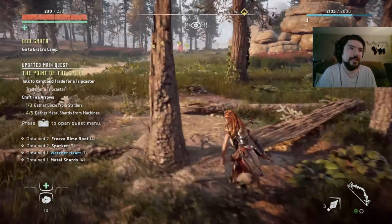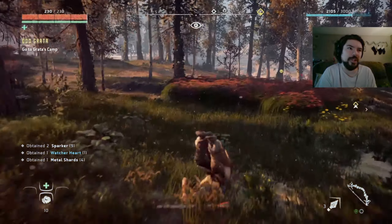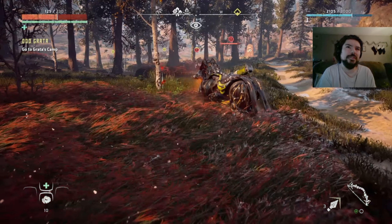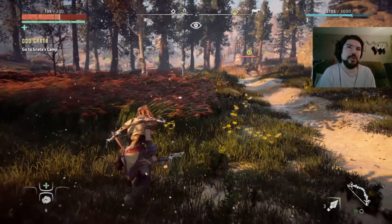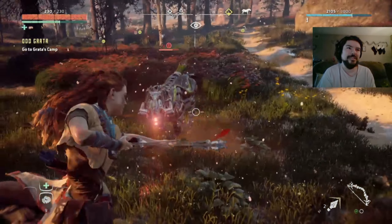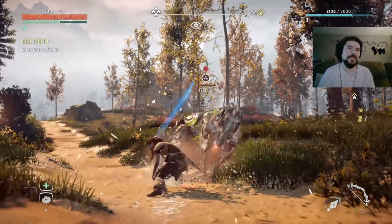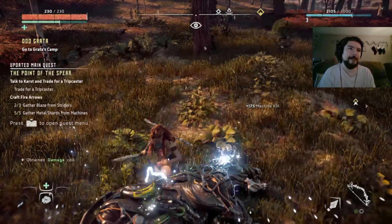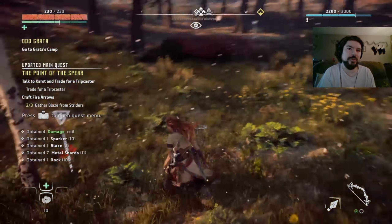Anything else around here to grab? I do appreciate that the game makes that stuff so highly visual and easy to spot. I'm over here throwing rocks trying to remember - I'm so used to Dying Light controls, you press down to heal, over here it's up. Got some more Blaze.